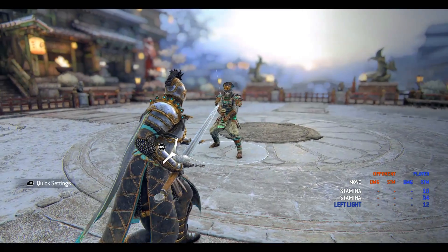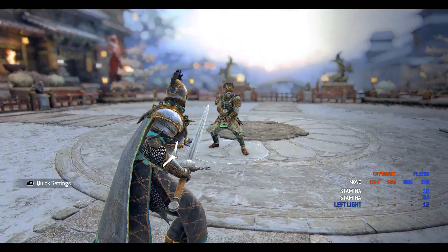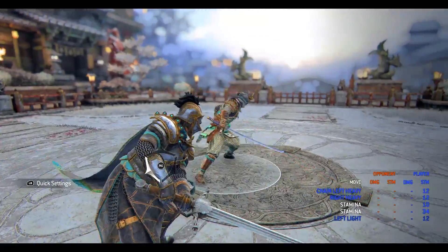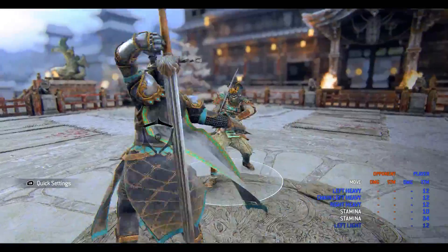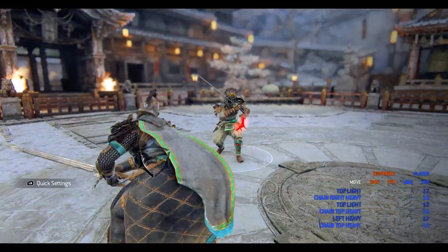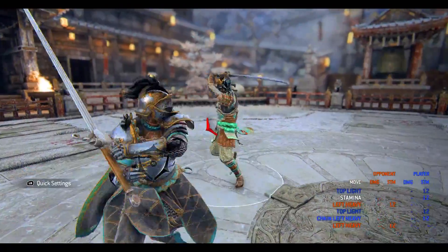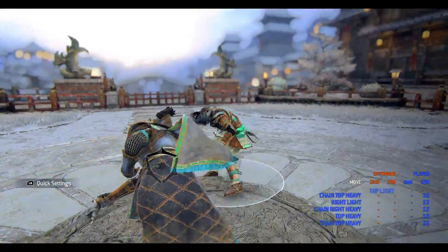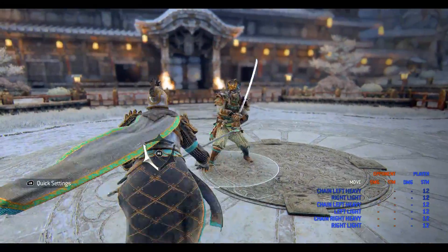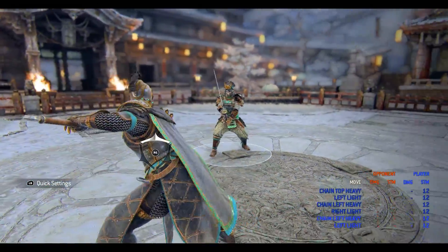First, I'll be going over the Warmonger's basic chains, which consist of four 2-3 hit combos with some special properties added in. Warmonger's Wrath is the Warmonger's heavy to heavy chain. As you can see with how the heavy finisher flashes towards the end, it has hyper armor. In fact, all heavy finishers in Warmonger's chains have hyper armor, which will allow you to trade with your opponents with the right timing. Tyrant's Assault is the Warmonger's light to heavy chain. On top of the heavy finisher's hyper armor, all of Warmonger's light attacks are enhanced, which allows you to continue a chain even if these light attacks are blocked.